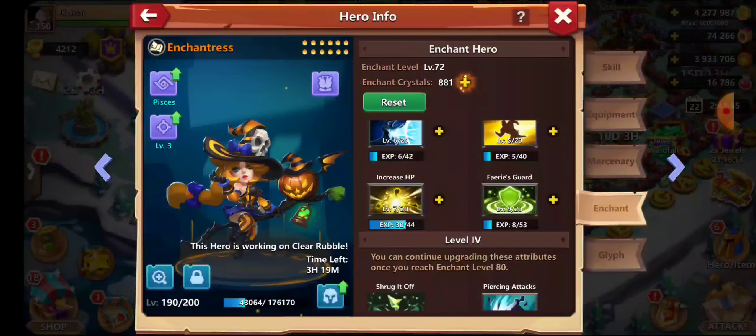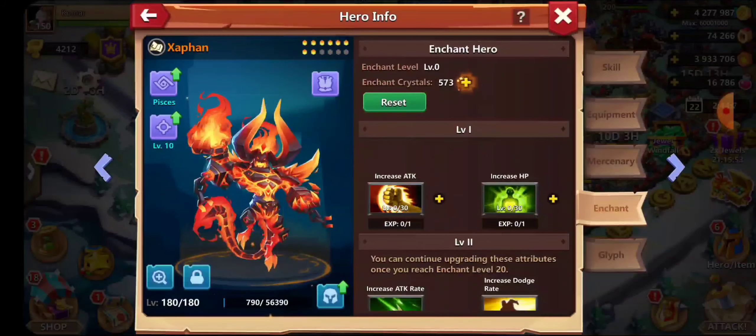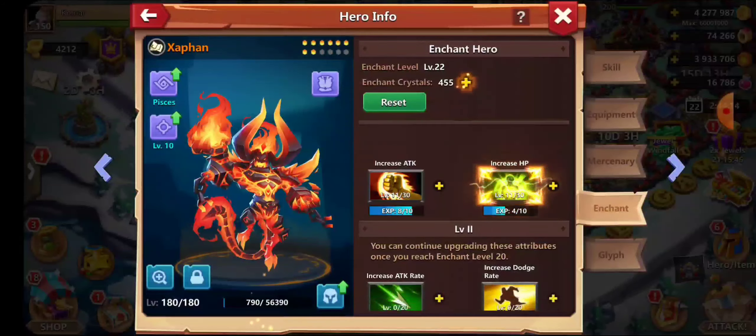Grabbing this up a tiny bit more. Enchantress enlightenment level 3. I read your comments — many of you want me to stop working on Ambrosia's enlightenment and work on Enchantress, or work on X. I get what you're saying, but without the right equipment and without the right glyphs, X is just lacking a lot. Grab that to 10, grab that to 10 — I still need him for coliseum though.